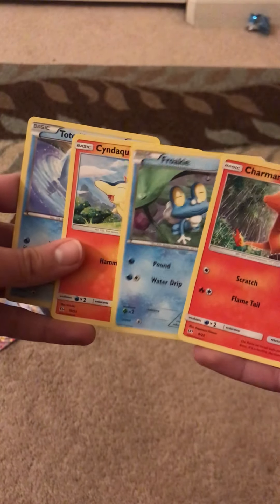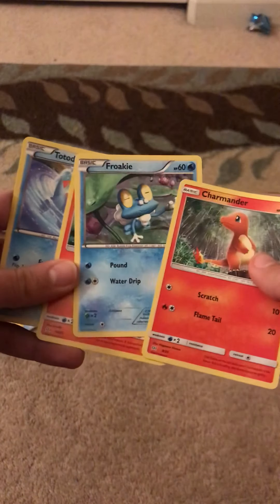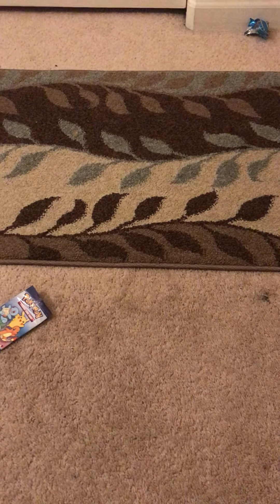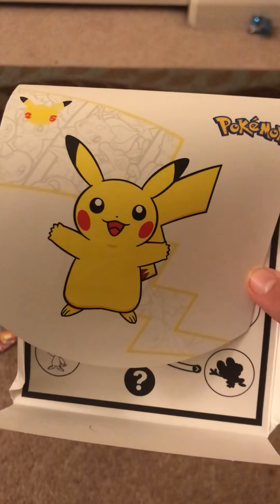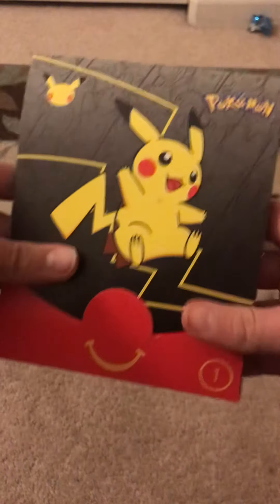I don't think there's like EX or GX. It just comes with — there's Charmander, Froakie, I think. But that's just basic Pokémon cards. This was the white one you saw.